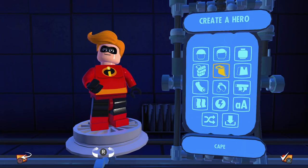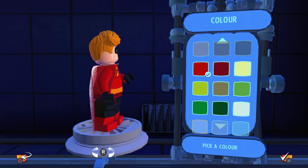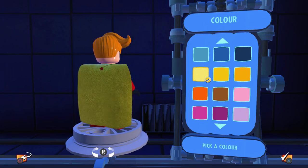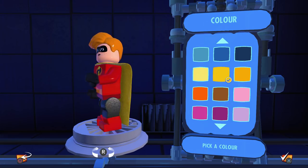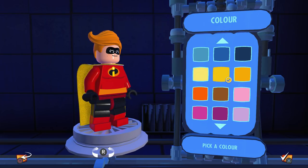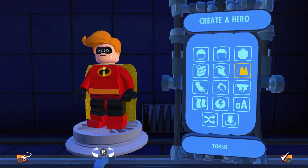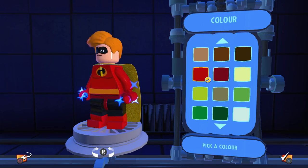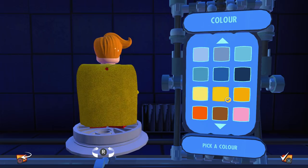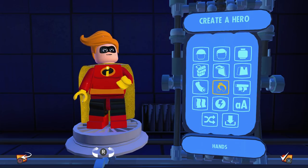I think it would be kind of cool if Jack-Jack was the first one of the Incredibles to have a cape — I think that would be a pretty sweet idea. I'm thinking either yellow or red, but I wanted to see what green looks like. I think yellow will work well because the suit is yellow and red — well, the logo is yellow, red, black, and orange, but we're not going to make it black. So I think that looks pretty cool. Then we're going to change his gloves color. The all red is a little bit much — I think yellow gloves could be kind of cool. It gives us a little bit of color, so we'll go with the yellow gloves.